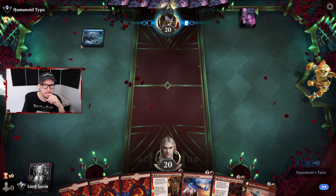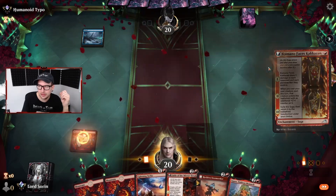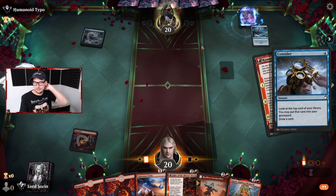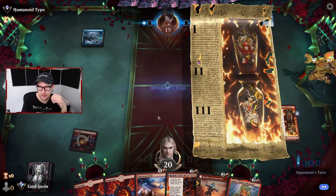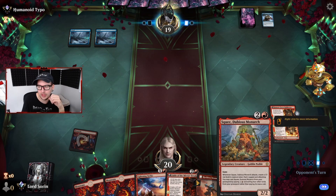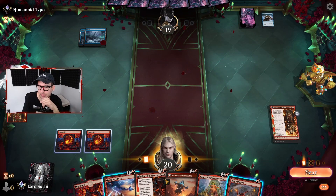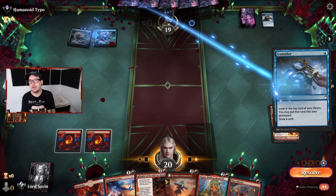Keepable hand. Game two - mono blue. My nemesis. Mono blue is a real treat. I'm gonna give you something to consider, opponent. Squee probably can't get us out of this one specifically. No two drop - no bueno. Guess we're gonna Play with Fire on their turn. We really needed a two drop there.